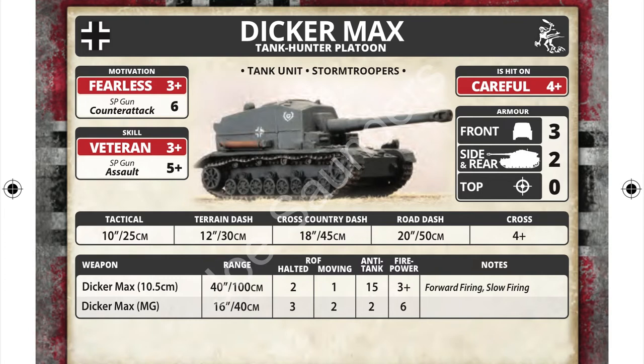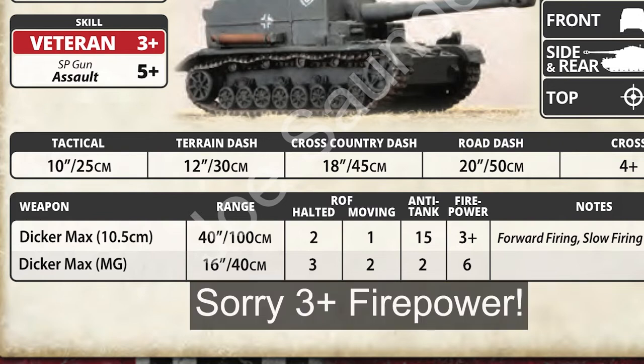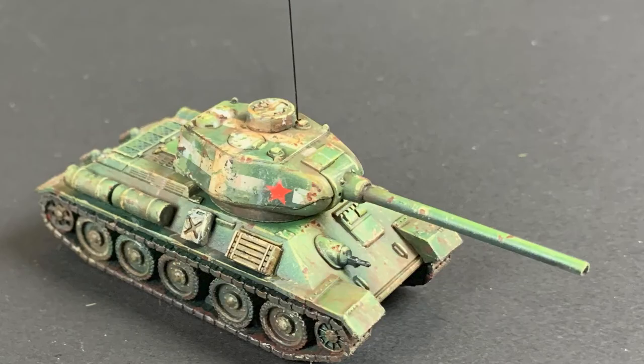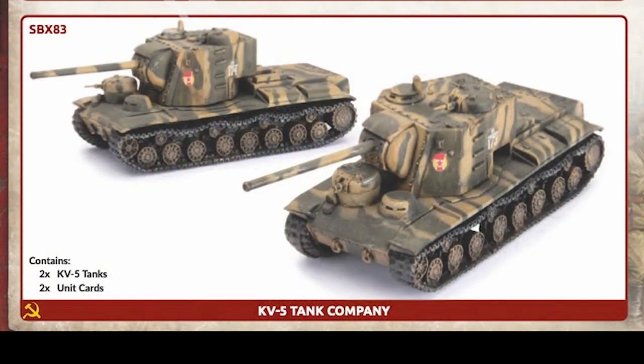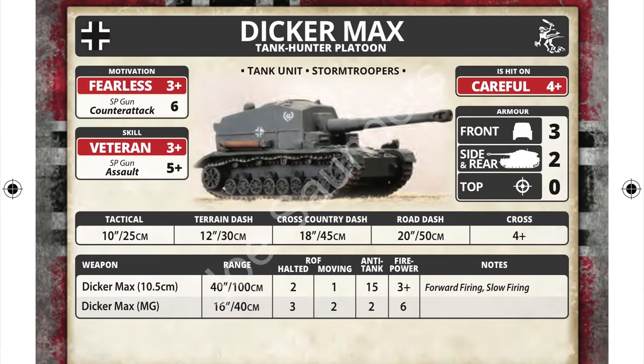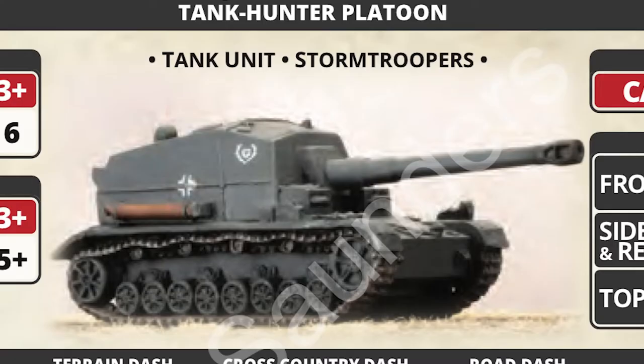First up is the Dicker Max. This is a tank hunter with a ridiculous gun — AT 15, 2+ firepower — it really packs a punch and is going to destroy any mid-war Allied vehicle. The Dicker Max is a glass cannon in every sense of the word, though. It's open-topped and lightly armored. It'll hit hard, but it can't take a punch itself.